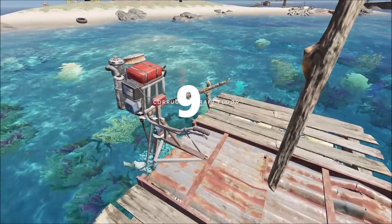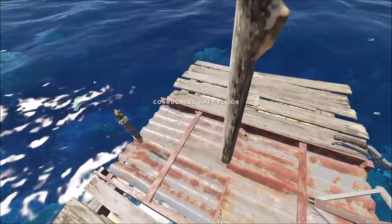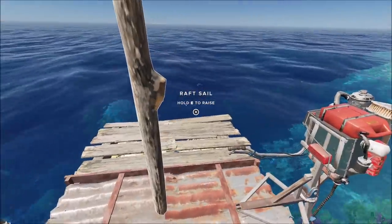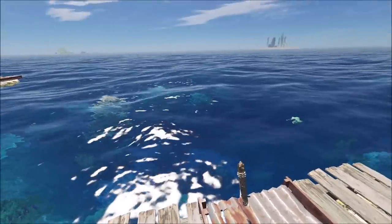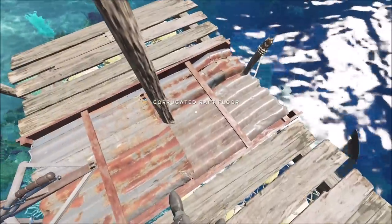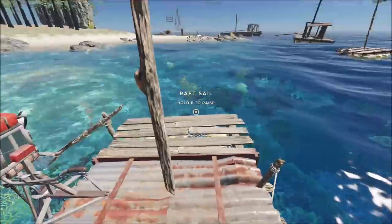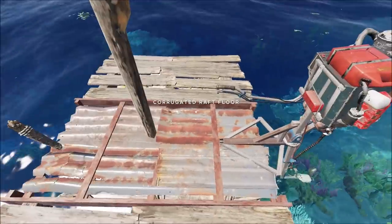Tip 9: I always keep my raft small. I find it much easier to maneuver. In the past I've had big rafts and they're really slow to turn and generally feel slower traveling. So I keep them to just three platforms. Don't forget you need to create floors on your raft before you can place down your motors, rudders, or sails. You need the buoyancy and then the floor as well.